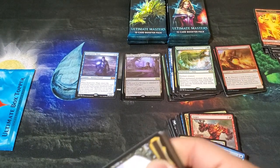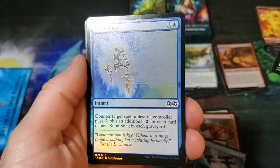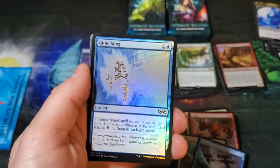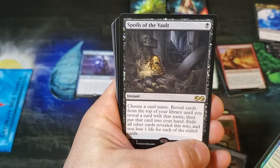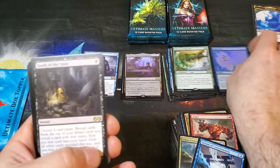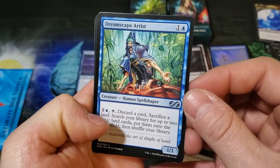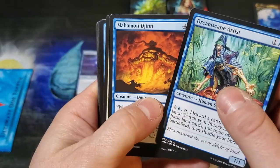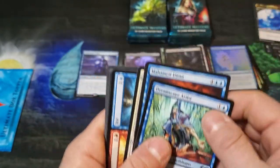Holy smokes, let's go through here. Okay, let's see. Marriott — that's a pretty foil. Always liked the pretty foils even if it's common. Spoils of the Vault — that's a rare. Dreamscape Artist, Mahomete Jean, Plumeveil.